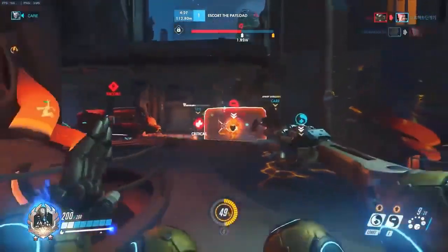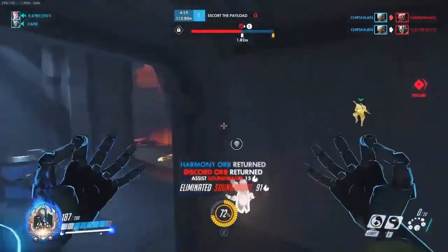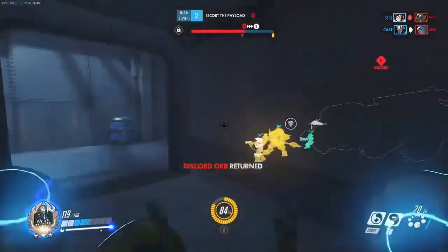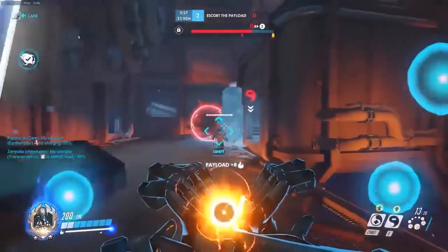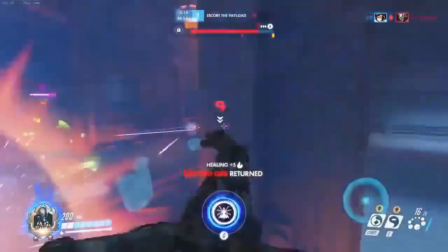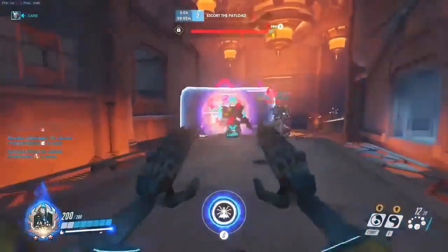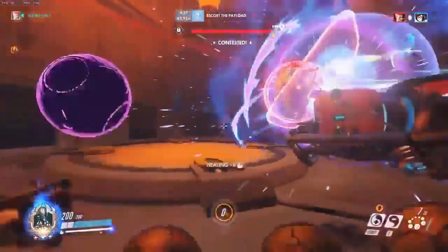Right there we saw some really nice positioning — he's so far back that he can't even be hit by that Reaper ultimate, and he hears the Soldier coming around the corner and charges up. He sometimes calls out who he's going to harmony orb or discord, but a lot of times what this player does — which doesn't require as much communication — is just discord people that are already being attacked by his teammates. They might not be the highest priority target, but your teammates will keep going after whoever they're attacking, so discording that person and then switching to your preferred target can really work.